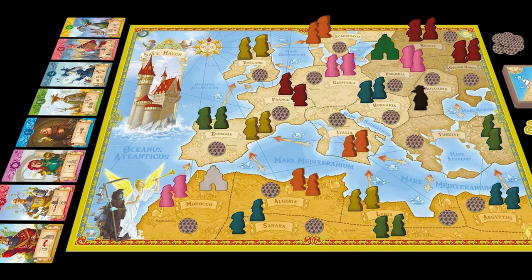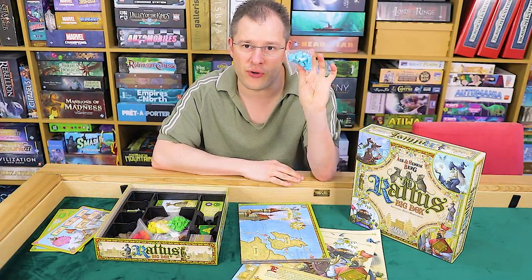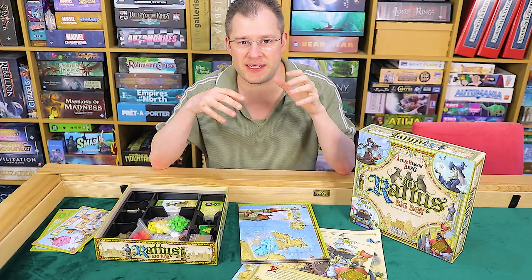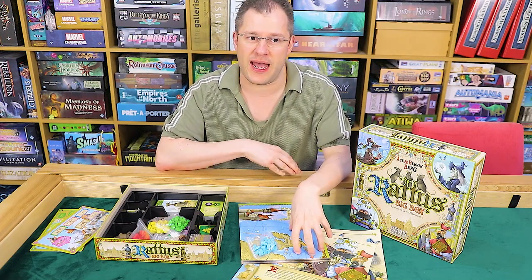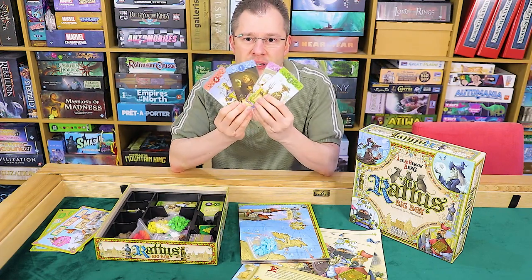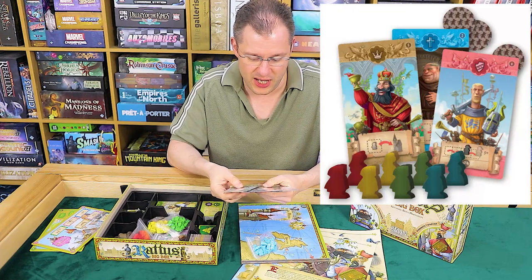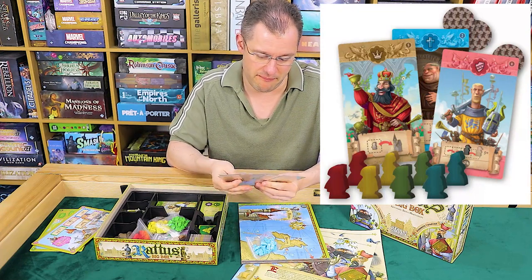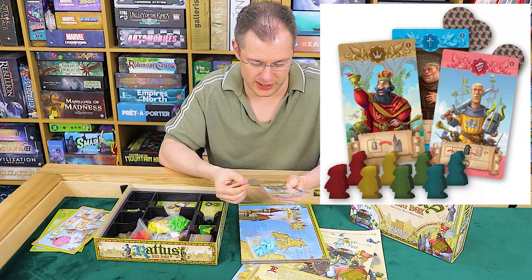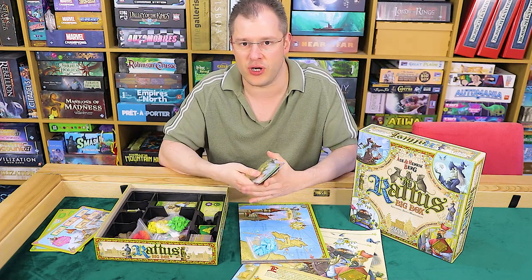You essentially have an area control map of Europe, and what you're trying to do is to get the most population by the end of the game — your population being your various little meeples. The basic game is essentially that on your turn you get to place population on the map, and then you have the option to pick a class card, of which you've got the basic few in the introductory game. I believe this is the introductory six: a peasant, a king, a merchant, a monk, a soldier, and a witch. These class cards give you a special bonus that you can use during the turn.